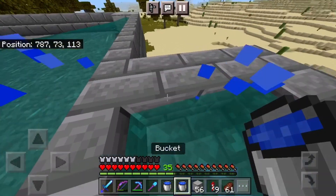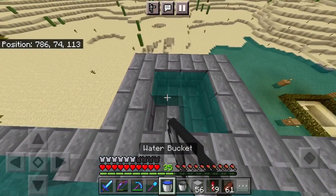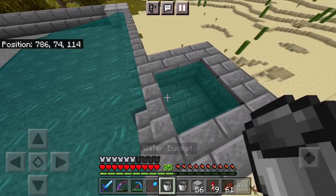If you're ever going to make an iron farm, never make waterlogged stairs on the side, because you could just use regular blocks and that'd be so much easier. I don't know why I chose this - just don't ever do this again.